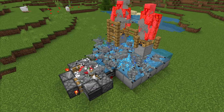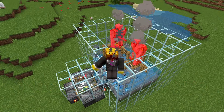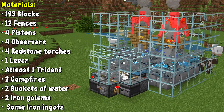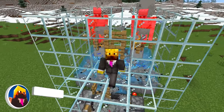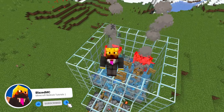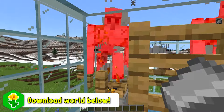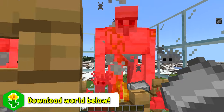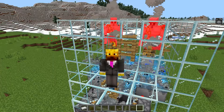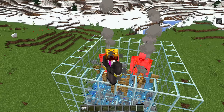This XP farm doesn't require any alleys and still gives level 0 to 30 in one minute. Here's how to build it in Minecraft Bedrock Edition. The design is very simple — instead of using alleys, it just uses iron golems. Iron golems will actually die, but all you have to do is take a few iron ingots and click on them every about 45 seconds and they're not going to die. It's just as efficient as the one with the alleys, but you don't have to go all the way to a pillager outpost. This farm is so much more simple.